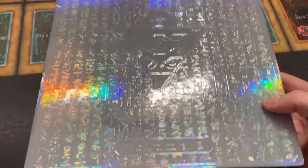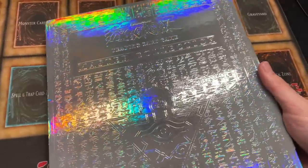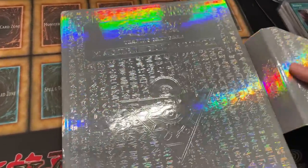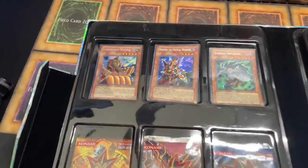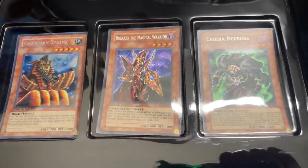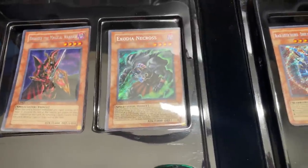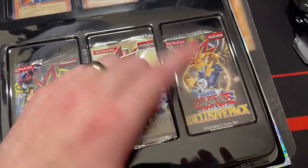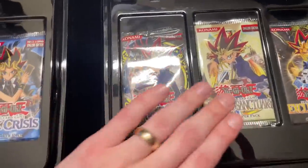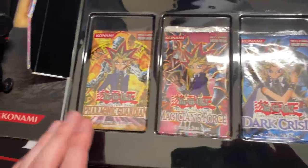Master Collection 2 time — let's get this open. Another shiny large binder. We'll pop up the release date on screen for both. We have Guardian Sphinx, Breaker the Magical Warrior, Exodian Necross Secret Rare, Black Luster Soldier Secret Rare, Blowback Dragon, and Thenan. The six packs are: Ancient Sanctuary, Invasion of Chaos, Dark Crisis, Magician's Force, and Pharaonic Guardian.